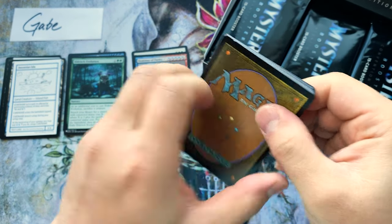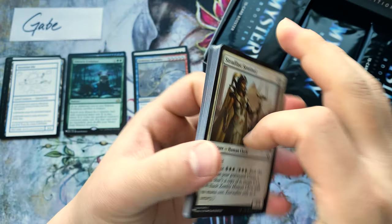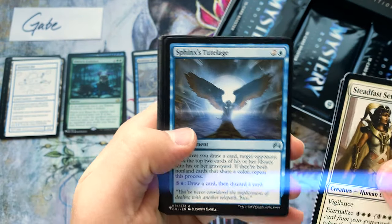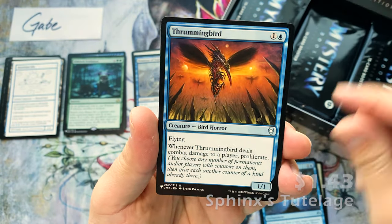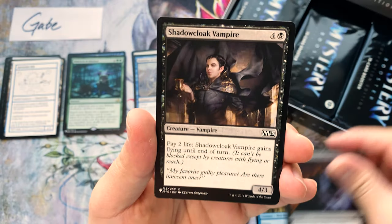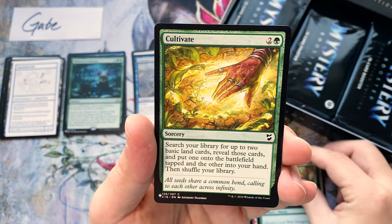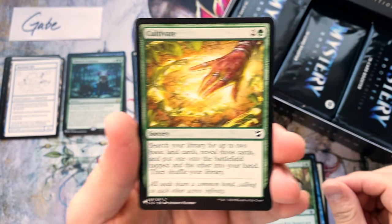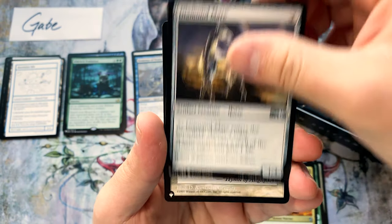With Mystery Boosters, I will say that I see this little dent on the backup packs quite often — worth noticing. Speaks of Tutelage might be a dollar. We're going to add prices to this to see how well we did. Cultivate — nice, nice!